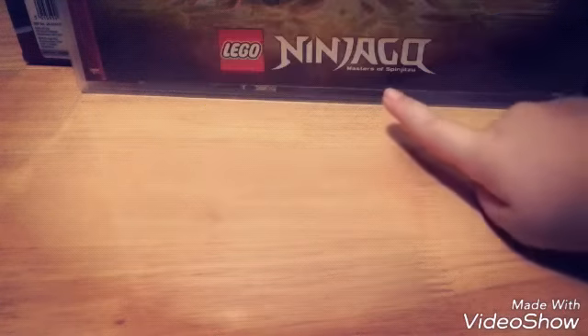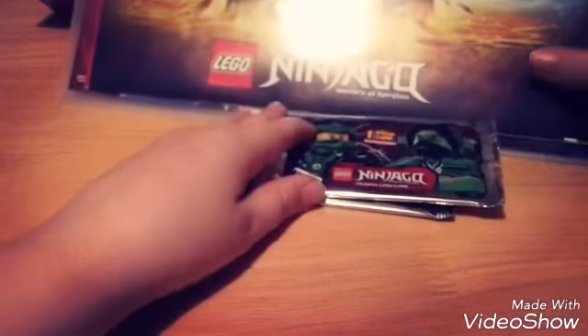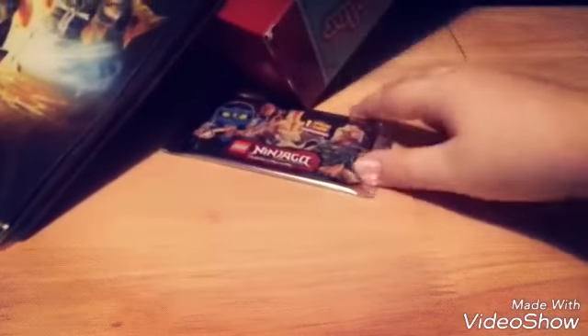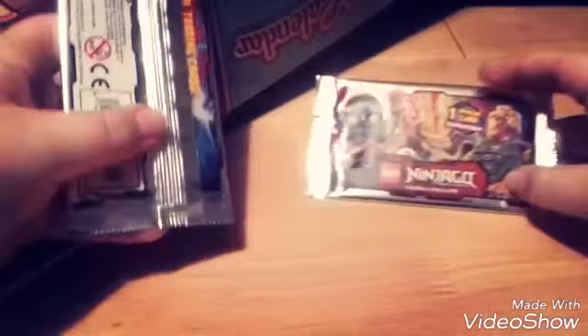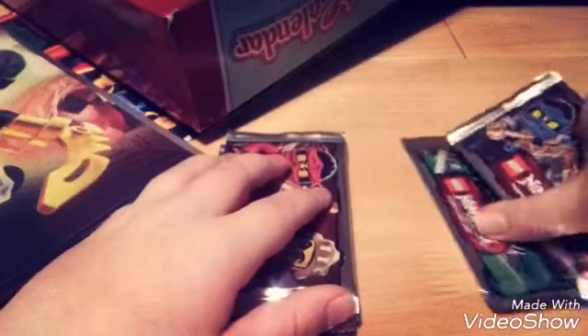Welcome back to another video. I'm doing an unboxing video — I've done quite a lot of these. We're opening some more boosters of Ninjago. I picked up five boosters: three artwork packs with Kai and Masa-chan, one packet with Lloyd and Maro, and one packet with Jay and Madakon. I'll be opening all five boosters in this one video.